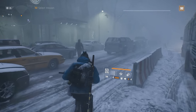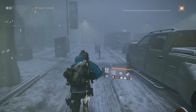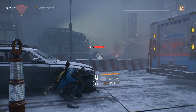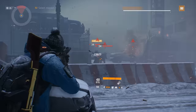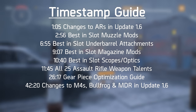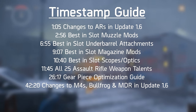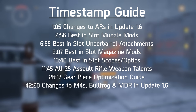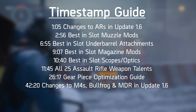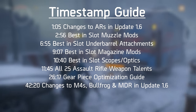Update 1.6 has now gone live and agents are again adjusting to a new meta with sweeping changes to armor, mitigation, damage, and skill power. Before we dive into this Assault Rifle Best in Slot Optimization Guide, I wanted to give you a timestamp for all of the different sections including Best Weapon Mods, Gear Optimization Guide, Best Assault Rifle Talents, and virtually anything else you could want to know about Assault Rifles in Update 1.6. This is going to be quite a long video so without wasting any more time, let's get started.